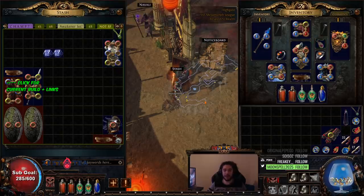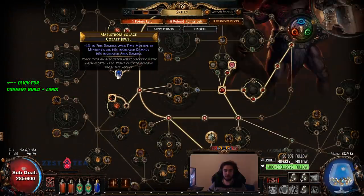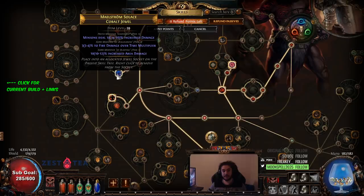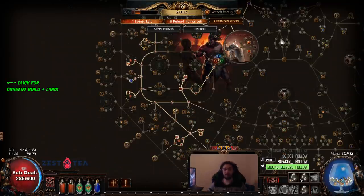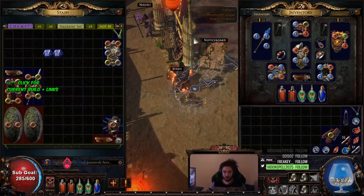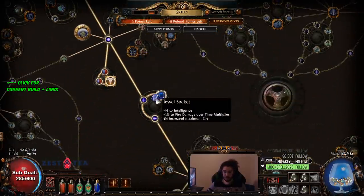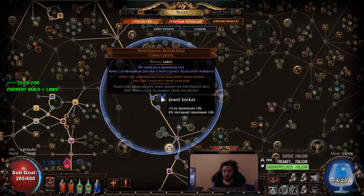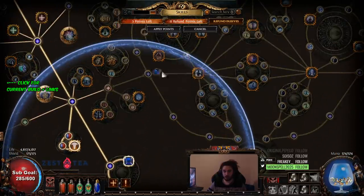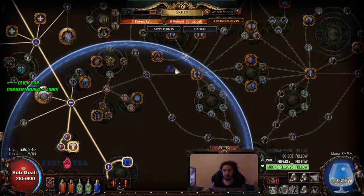Most of your damage also comes from jewels. Jewels are super strong right now, especially because you can roll fire damage over time multiplier. Getting 4% fire damage over time multiplier with a life roll is absolutely amazing. The build gets five jewels. As a starting jewel, if you're looking for more health, Anatomical Knowledge is pretty solid — as an example, it's a 5% life node, and if I put on Anatomical Knowledge I go up 100 HP, not even including the two nodes giving 30 intelligence, which is another 10 base life — which is a lot of life for RF.